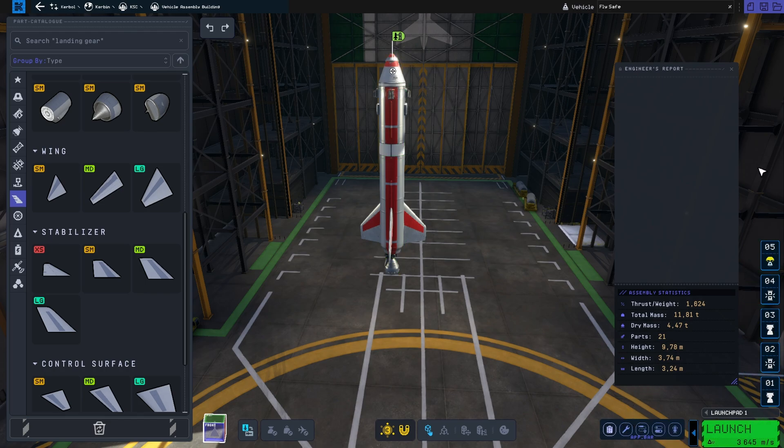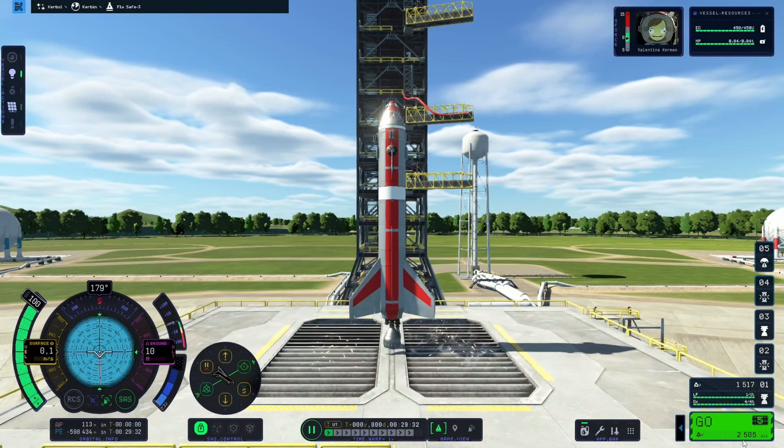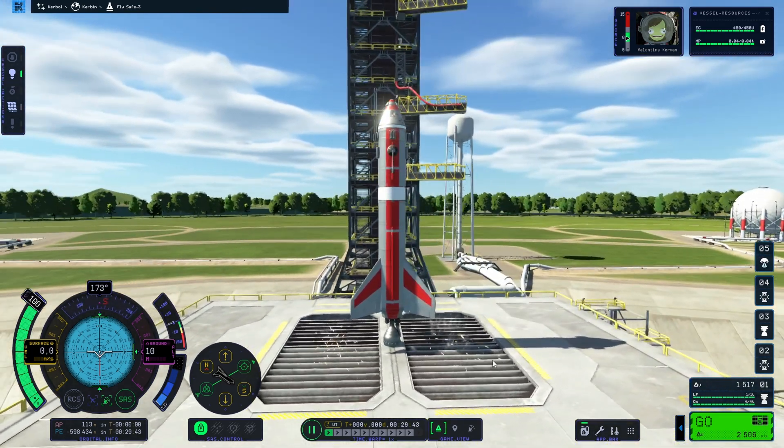The next important thing is to check your staging. Staging seems to be working correctly. So the next thing is launch. We are ready to go. Pressing the spacebar will ignite our first stage — SAS on, throttle to max, and let's go with the countdown.